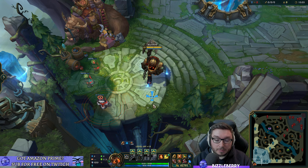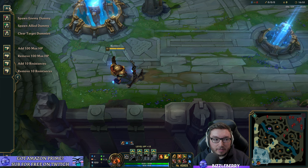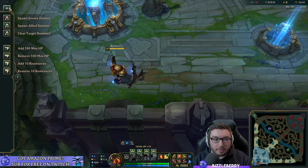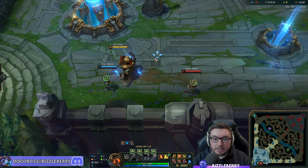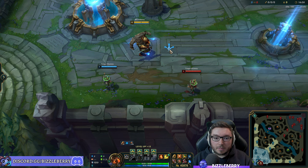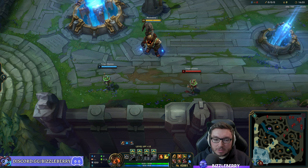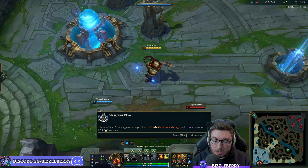Now talking about Nautilus's abilities — he's an intermediate hook champion. There are three hook champions in League: Blitzcrank is the easiest, Nautilus is next, and Thresh is the hardest. If you're already familiar with hook champions, transitioning to Nautilus should be fairly easy.